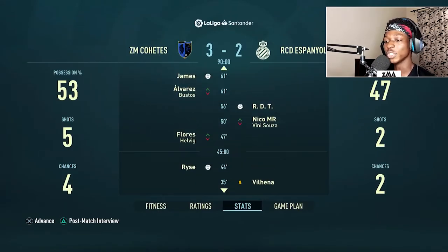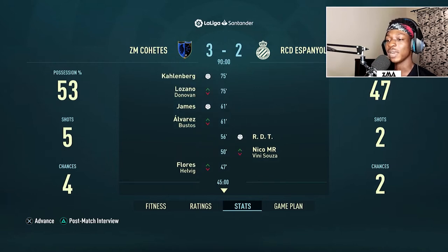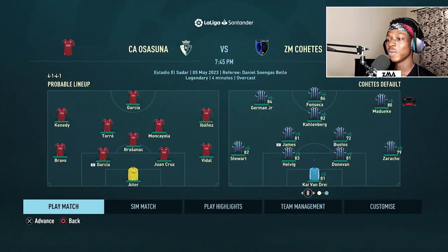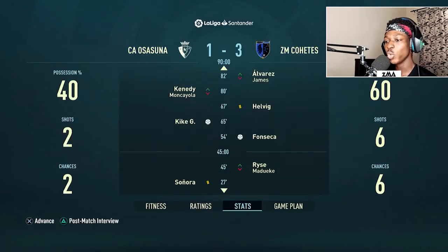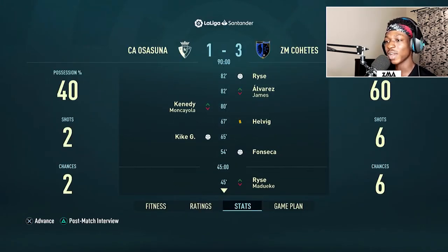We do get the win against Espanol, courtesy of Risse, James, and Kallenberg. Next up we have Osasuna. Fonseca has reached an 84, Maduge has finally got him up to an 80, and Zarathu is on an 89. I'm going to be simulating this one as well — and we do win, away from home. Scorers were Zarathu, Fonseca, and Risse.